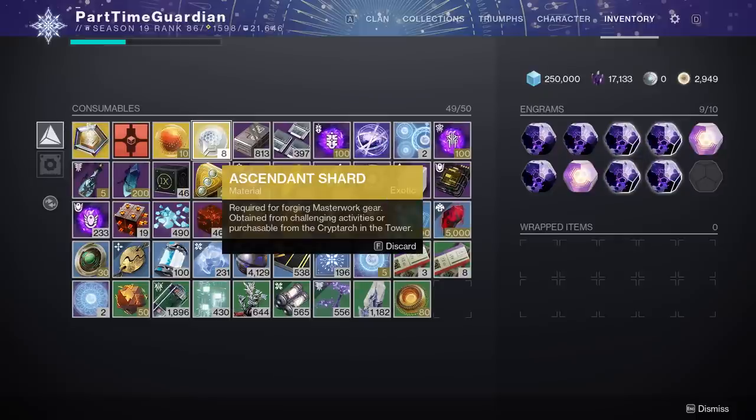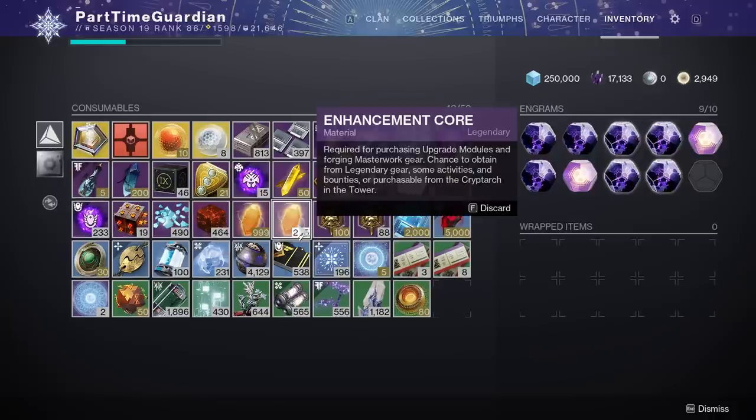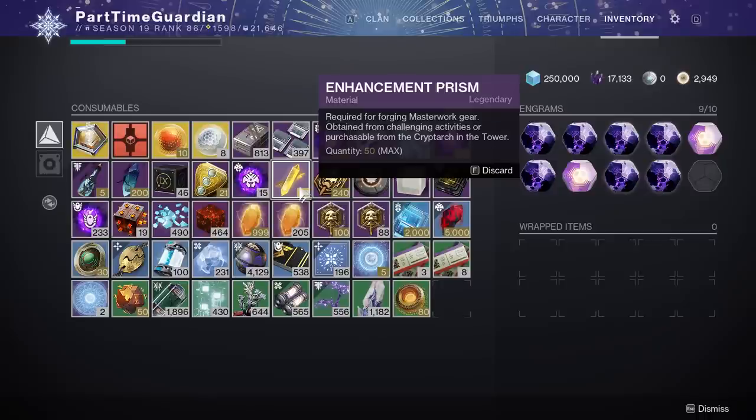Ascended Shards are required for forging Masterwork gear. Those are primarily purchasable from the Cryptarch and also from doing challenging activities like Grandmaster Nightfalls. You also have Enhancement Cores, which you use to purchase upgrade modules to power up your gear and also for forging Masterwork gear — you can get these from breaking down Legendary gear, from activities, and from bounties. Enhancement Prisms are also required for forging Masterwork gear, obtained from challenging activities or purchasable from the Cryptarch.